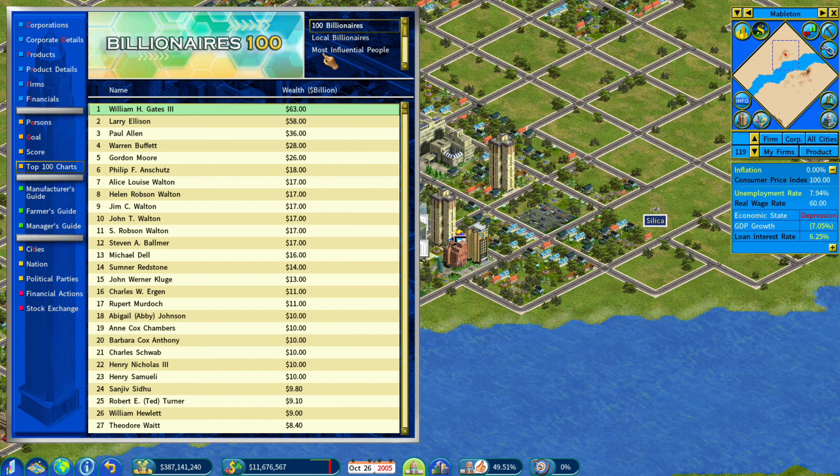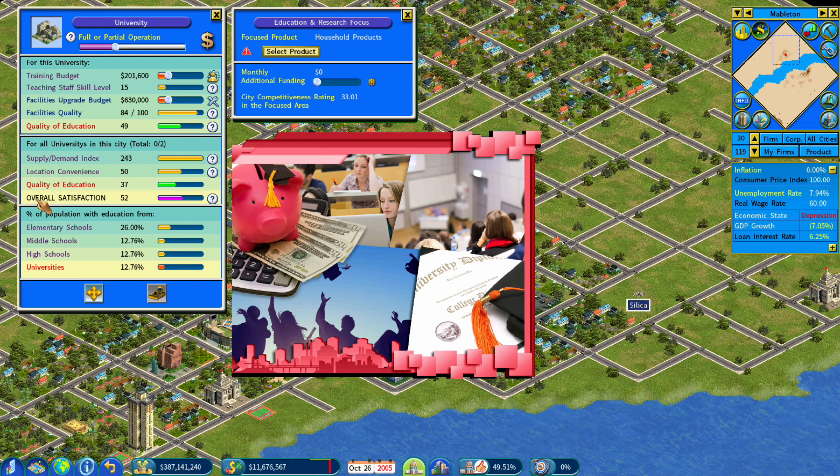Another thing that's been added is city education level. By adding universities and such, you can improve the education level within a city, which will allow you to have better staff in your civic buildings and will also help with your city competitiveness ratings on different products.